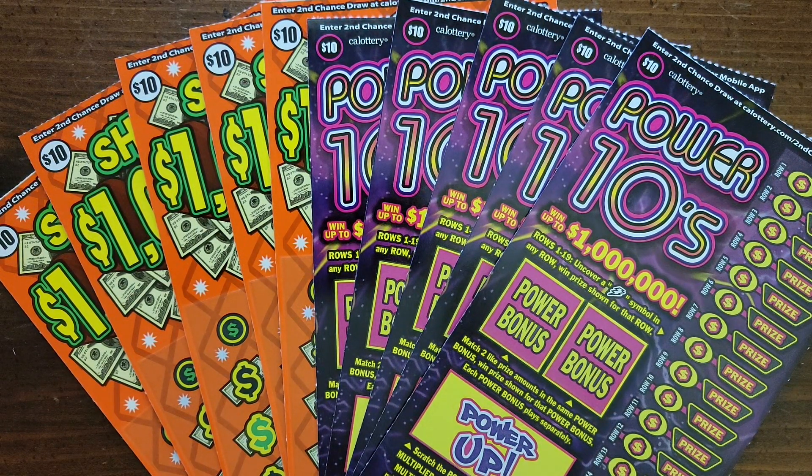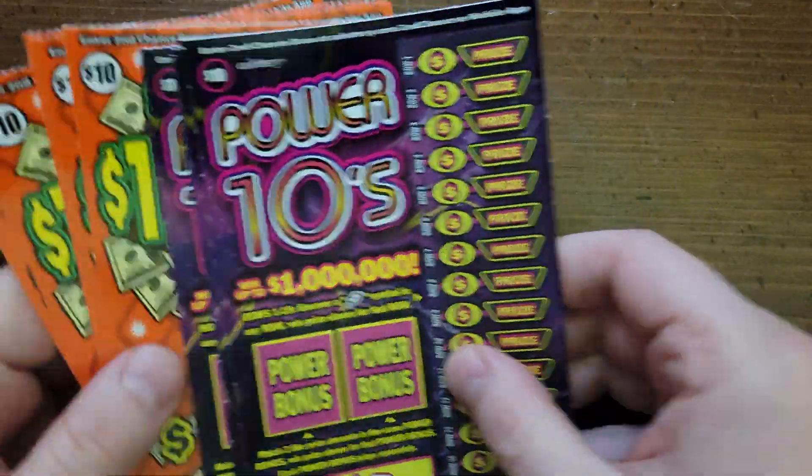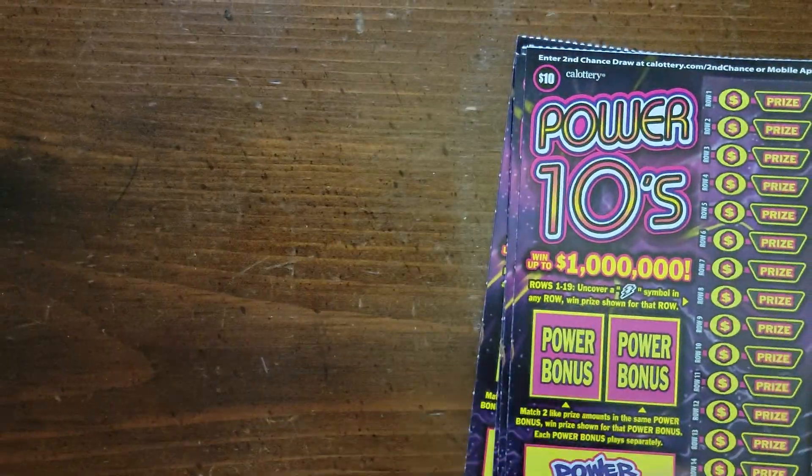Welcome guys, Scratching California here. This is round one of the versus series: scratcher versus scratcher. We got the Power 10s versus Show Me 1 Million. Five tickets each in a row, so hopefully we'll see some good winners.